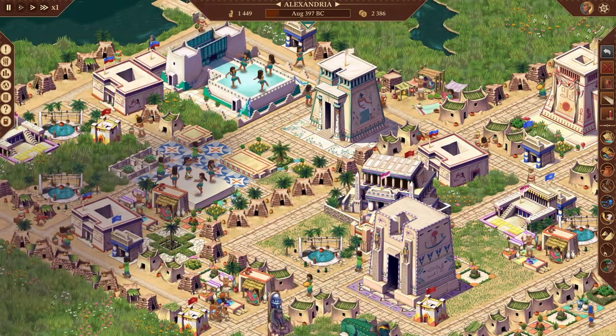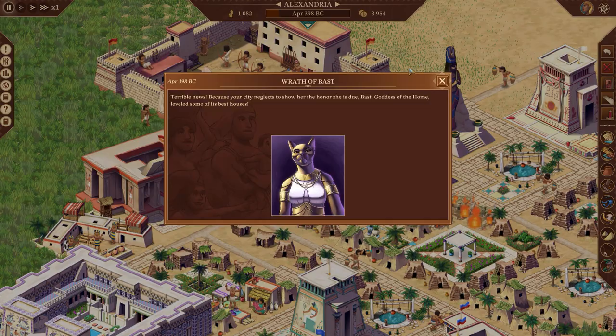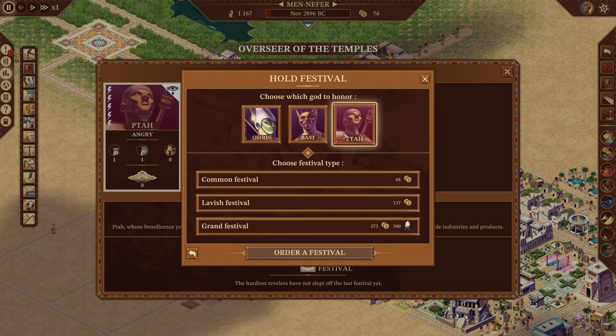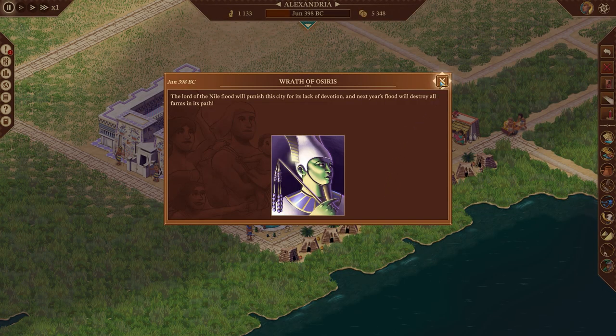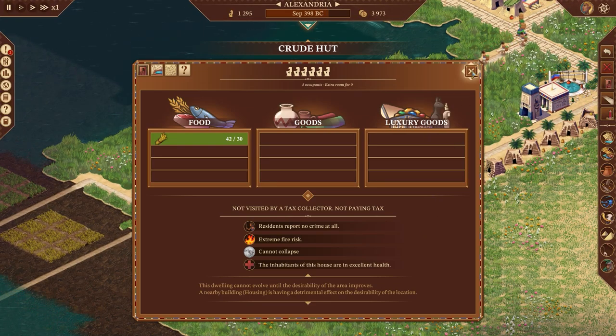If you neglect your people, you're gonna have a bad time as they might leave your city. Neglecting the gods is a whole different matter though, as offending them will have much more immediate consequences. There are several gods in Pharaoh, each providing different bonuses if you keep them happy, such as better harvests. They're kept happy by building monuments and temples to them, or by hosting festivals in their honor, which costs money every time. If you don't keep them happy, expect nasty surprises in the form of destroyed buildings, fires across your city, or even plagues. The gods' influences are very real here.